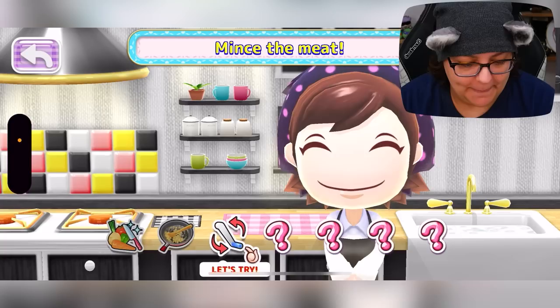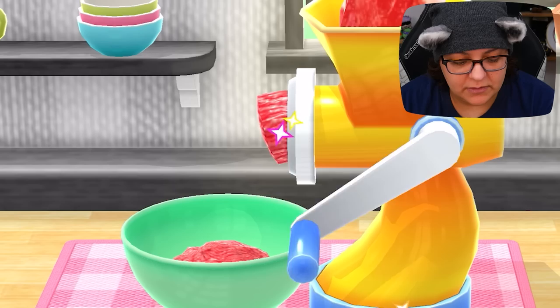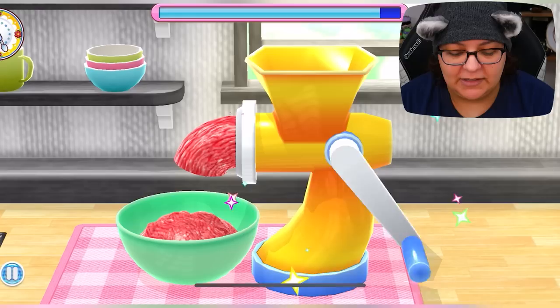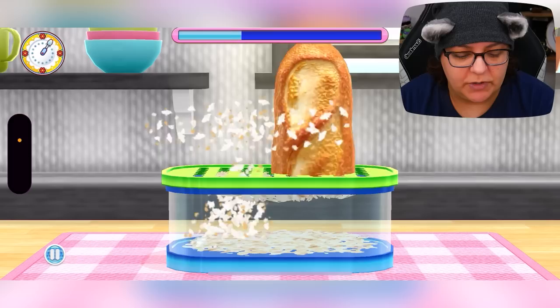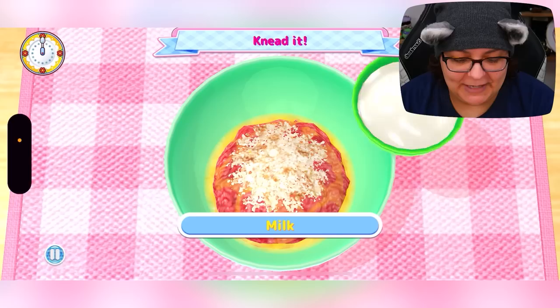Mince the meat — exciting! Try to do it perfectly — that's too much pressure. Is there a way to not do it perfectly? Look at that meat just come out. I have to keep a steady pace — I'm doing it! You can't do it too quick, so we have to go nice and steady to let the meat out. Very nice, thank you mama. Grate it — what are we grating? A baguette? Okay this is definitely going to be a hamburger of some sort. In Japan they have hamburg steaks — different than hamburgers, basically just a hamburger-type patty you eat without a bun.